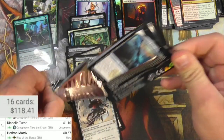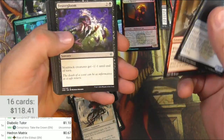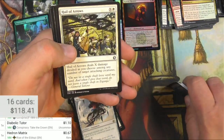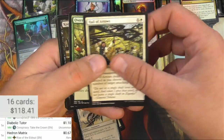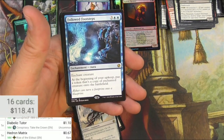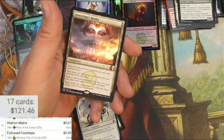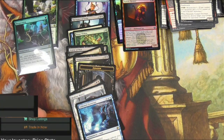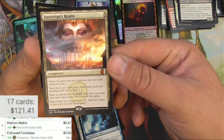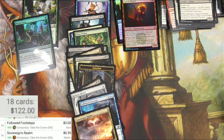Last pack, here we go. Illusionary Informant, Ironling, Peacekeeper, Lay of the Land — let me know if I missed any commons or uncommons down below, you guys usually do. Hail of Arrows, Overrun, Keepsake Gorgon, Followed Footsteps — enchant creature, at the beginning of your upkeep put a token that's a copy of the enchanted creature onto the battlefield. Pretty solid for Commander play — you could copy your commander with that in fact. Three bucks. And Sovereign's Realm, a mythic conspiracy card — it's 59 cents. And another token.